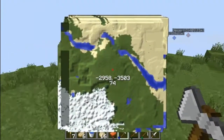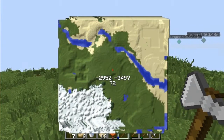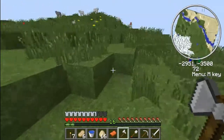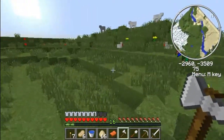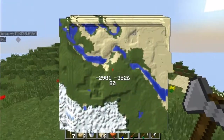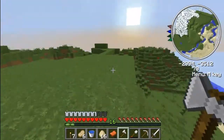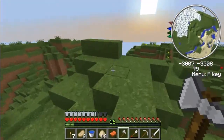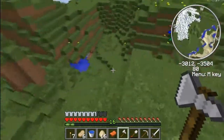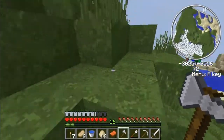Do you guys see that - kind of three squares in the desert on the minimap? Yeah, well that means there's spawners there. That's why I found two of the spawners - well, the two spawners, actually. Dude, I'm surprised there's no horses here. It's really crazy.